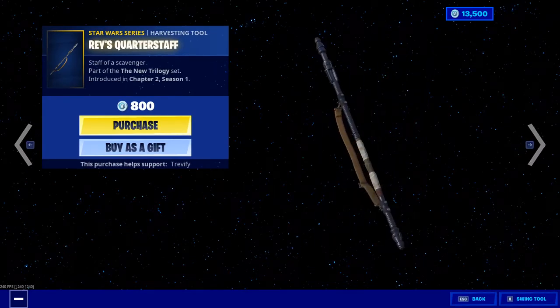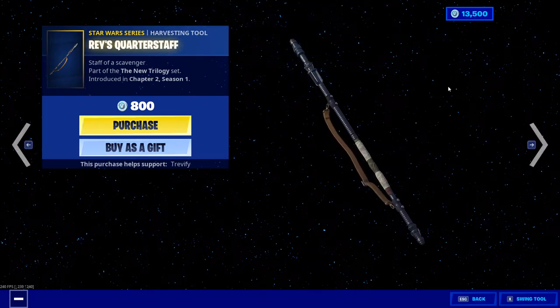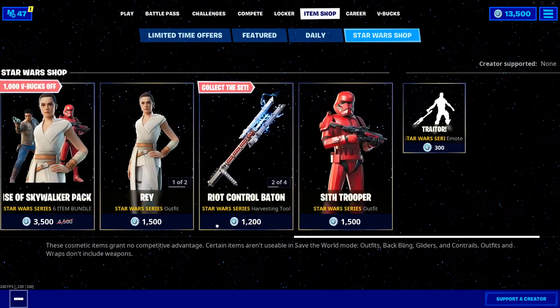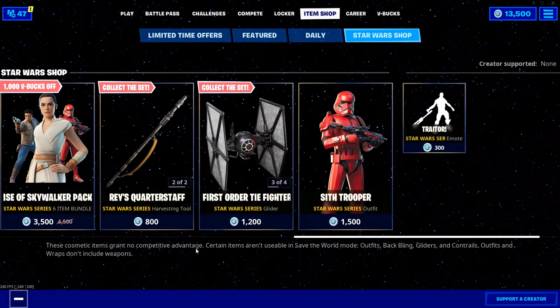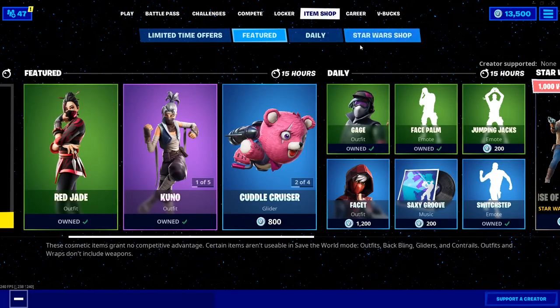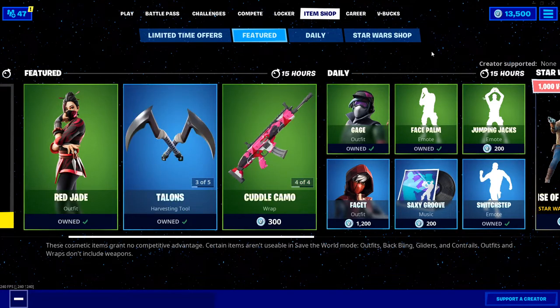I don't really care for Rey's quarter staff — I mean it looks really cool but it's kind of loud. Just take a listen, but then again you can't really judge it in the lobby because they sound way different in here than they actually do, depending on what you hit, whether it's wood, metal, or brick. As you can see, I already have my 13,500 V-bucks from my wonderful dad who I love very much. He buys me a ton of V-bucks and stuff, but I actually haven't spent money on this game in forever. I stopped buying stuff a while ago, so you can call this an early Christmas present.